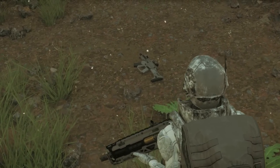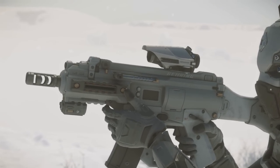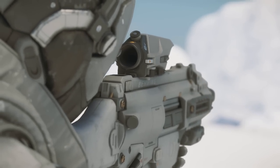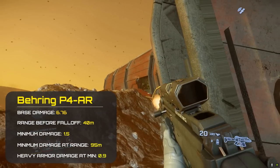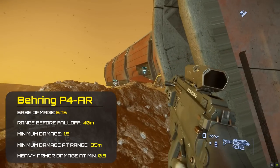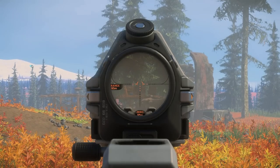The weapon I turned to next, and the weapon you'll find out in Stanton more than any other, is the P4. Most criminal groups and security forces make use of this assault rifle and for good reason — it is by far the most versatile, compact, light, and easy to use. It accommodates a wide range of optic, barrel, and underbarrel attachments and features a full complement of fire modes: semi-automatic, three-round burst, and fully automatic. It fires 5.56 ammunition, delivering a default damage of 6.76 at close range, but after 40 meters suffers a punishing drop in damage, and by 95 meters it is already delivering its minimum damage of 1.5 — requiring as many as 12 shots to kill a medium-armored target.